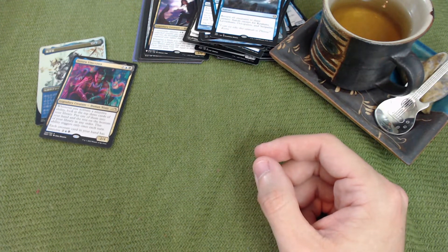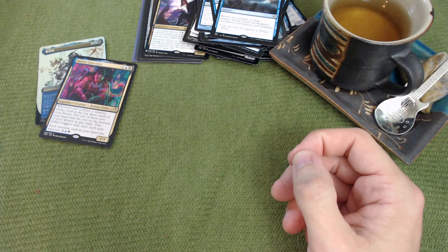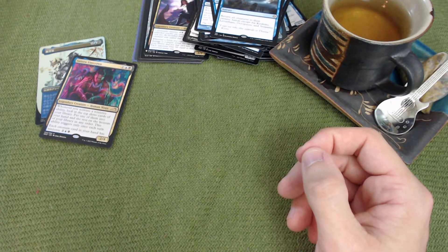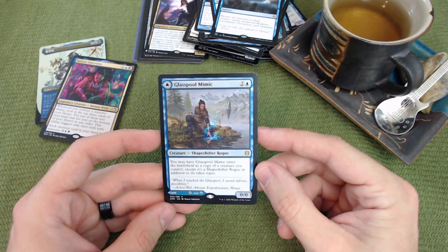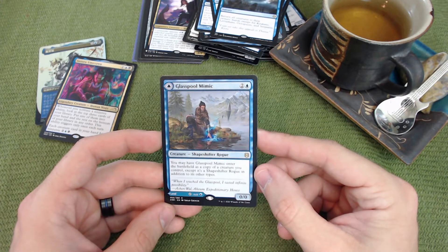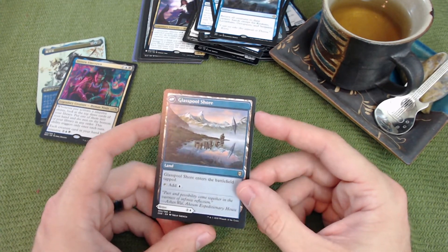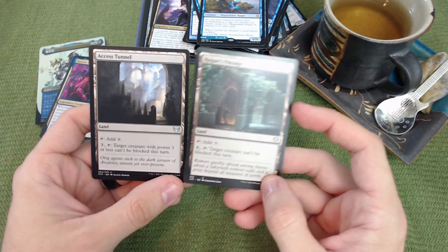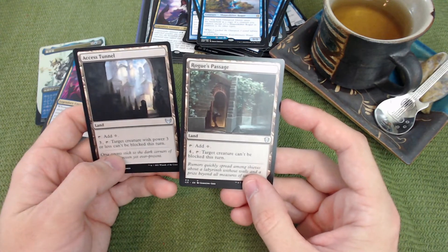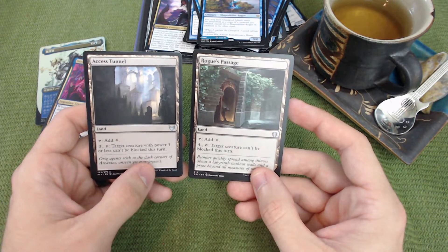For lands, I don't usually go deep on expensive options since that's a budget preference. But a few are essential: Glasspool Mimic can enter as a copy of a creature you control and is a Shapeshifter Rogue, or just be a land. Rogue's Passage taps for colorless but can make any target creature unable to be blocked. Access Tunnel also taps for colorless and for three or four mana makes target creatures with power three or less unable to be blocked.